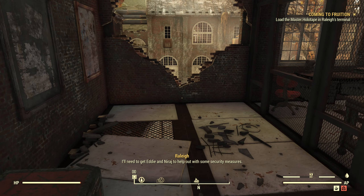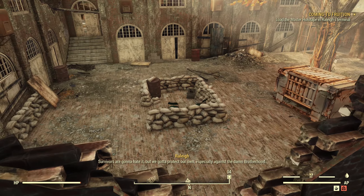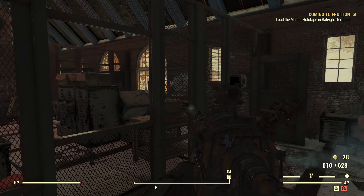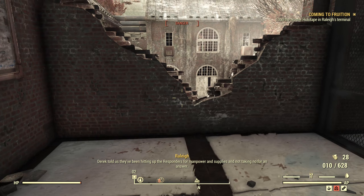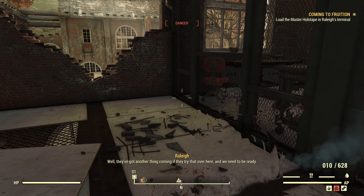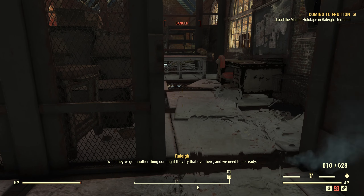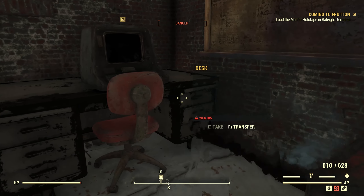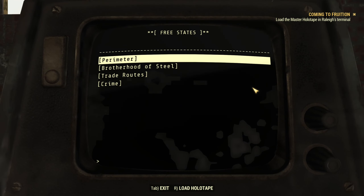I think it's time we claim the armory as our own territory. We'll need to get Eddie and Neeraj to help out with some security measures. Survivors are gonna hate it, but we gotta protect our own — especially against the damn Brotherhood. Derek told us they've been hitting up the Responders for manpower and supplies and not taking no for an answer. Well, they got another thing coming if they try that over here, and we need to be ready. So don't cross the Brotherhood.